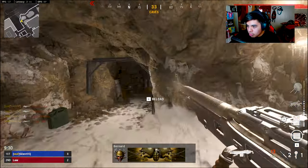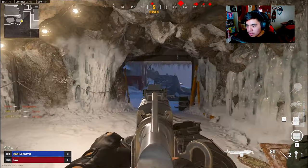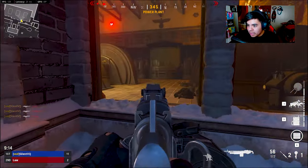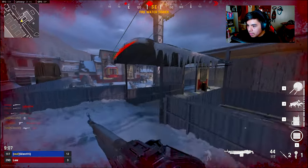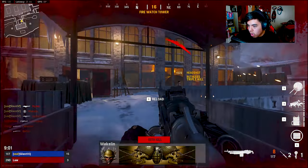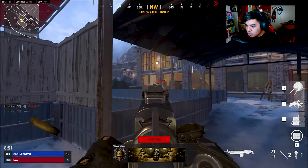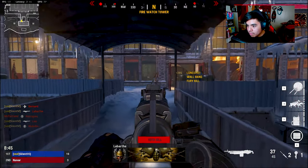No recoil on the Whitley LMG - got an easy quad against these bots. Bots don't really want to move, but normally over here is where one of the bomb sites would normally be located. Look, no recoil even though I just shot - it's just an easy two-shot. The reload is actually not that bad, that's actually a pretty decent LMG. Normally you would be away from the action for a few seconds, but no.